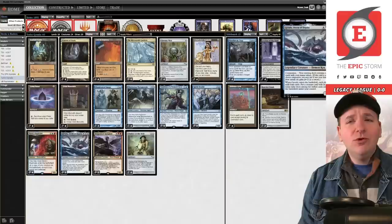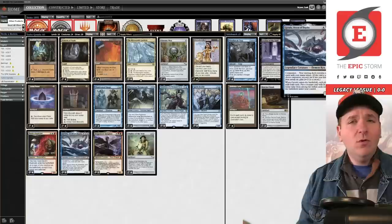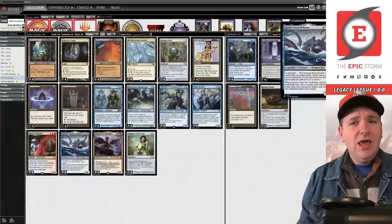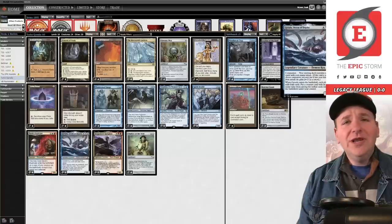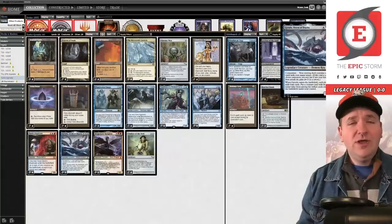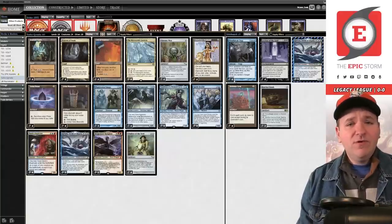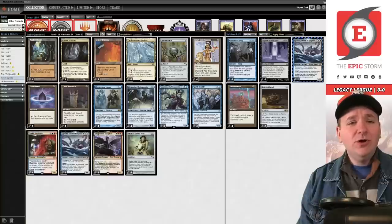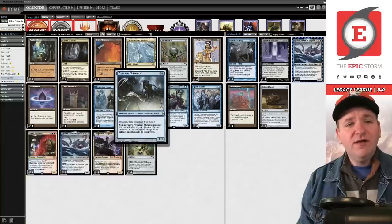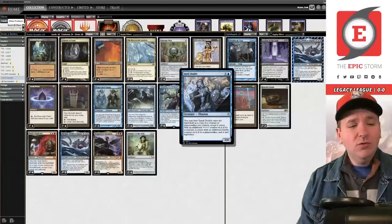The idea behind this deck is that we get to use Gyruda as a companion, which has the clause that we're not allowed to play odd mana value spells in our library — only even spells. You're essentially trying to accelerate into Gyruda, which is tough because you have to pay three mana to put Gyruda to your hand, and then it's a six-mana demon kraken. From there you mill the top four cards of your library.